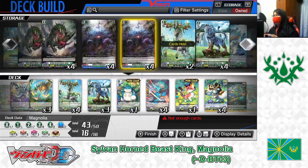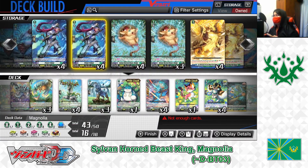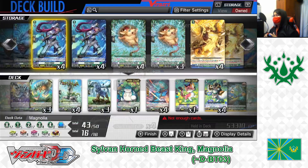In their places, putting in Grade 1: Prius Trident. Skill Auto as a rearguard. When your other unit attacks, if it is the fifth battle of the turn, cost: put this unit into your soul. If the cost is paid, counter charge one. Prius Trident is a good way to not only restock your soul but also refund your counter blast for later skills. Playing 4.